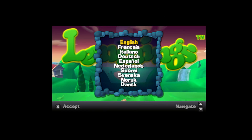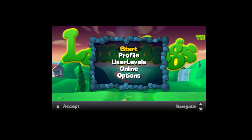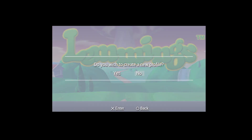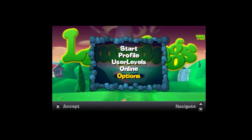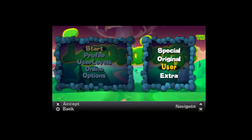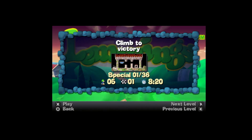We've got our language selection screen here. Let me make sure I've got the right window active. We've got start, profile, user levels, online, options, music, cursor normal — I'm guessing that's the speed of the cursor. So let's start the game. We've got special, original, use extra — I'm guessing original is just the classic Amiga version. I'm going to go for special to see what the difference is.